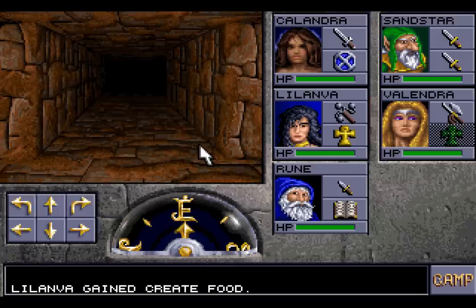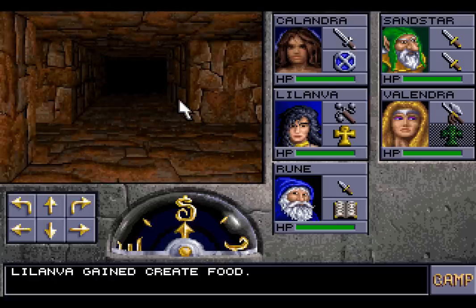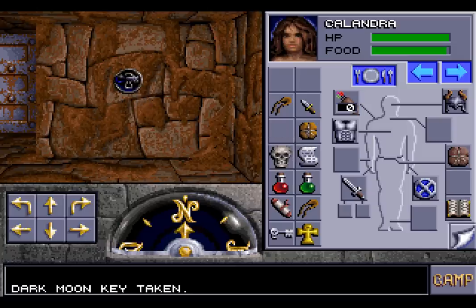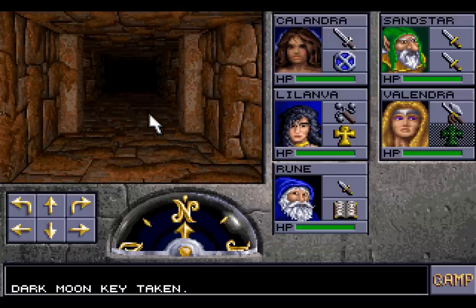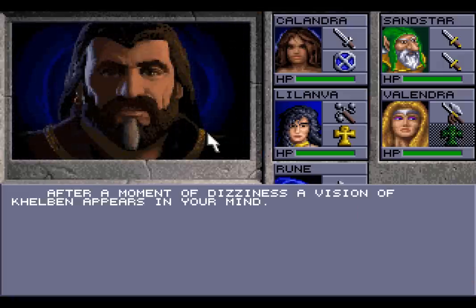Let's see how effective that key is — it may not fit, you never know. I hope it does, after all the effort we went to get it. Let's just go over here... Who has that key? I have the key. And it works! Marvellous! We can progress and continue our quest to fight evil. You're starting to sound like Valendra. After a moment of dizziness, a vision of Kelbin appears in your mind. Hello, Kelbin! How are you?